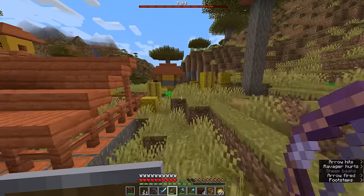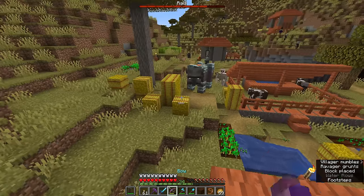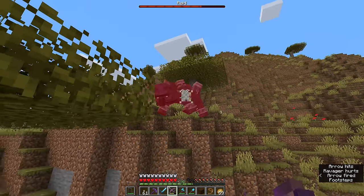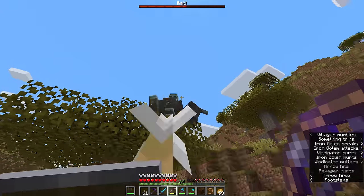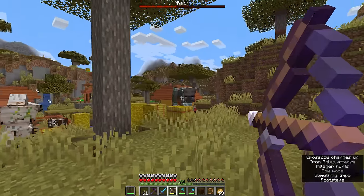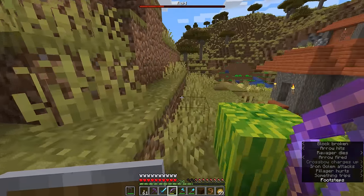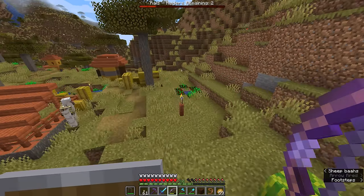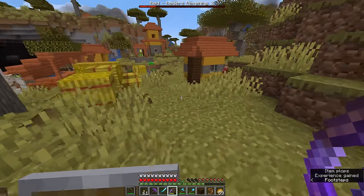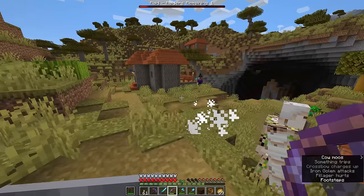To deal with ravagers, I recommend getting on top of a building if you can and sniping at it from there, where it won't be able to harm you. I'll have to give it the dukes and hope that the iron golem is able to help take care of some of the other critters. The saddle on the ground here is a pretty sure sign that the ravager has perished, and thankfully the village's iron golem is helping me defend.